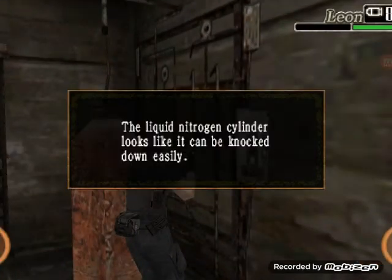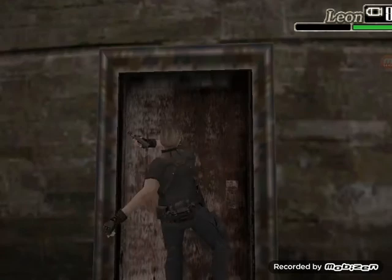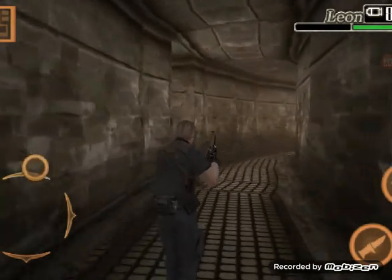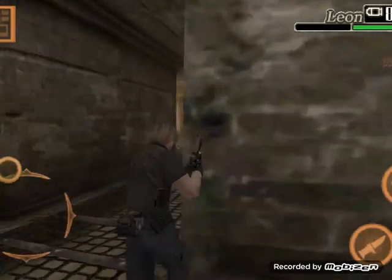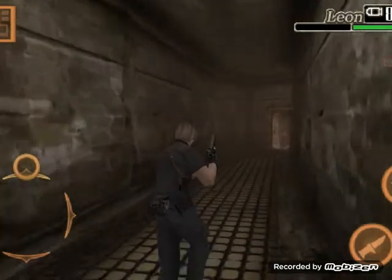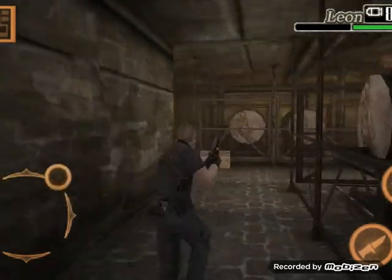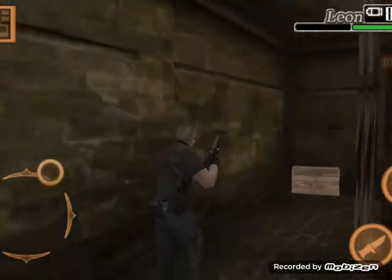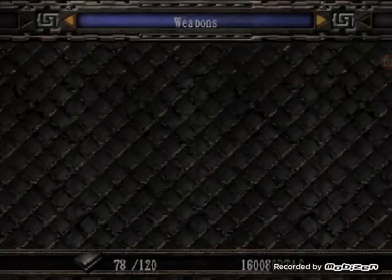Alright, so these things look like they can be knocked down easily — that's a hint, that's something we're gonna have to use against this mofo. We're gonna have to use that to knock those things down. Oh wait, I've been here. Okay, so these cylinder tanks are everywhere — most probably it's gonna be handy in the boss battle. Oh TMP ammo, great, we're gonna need that. Here we go, we need the mix — it's gonna come in handy.